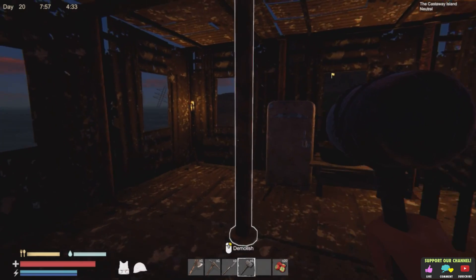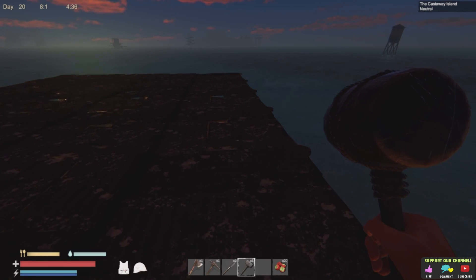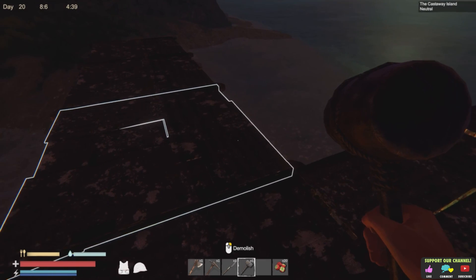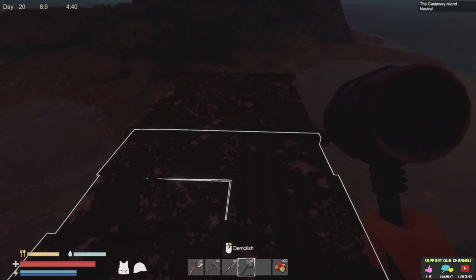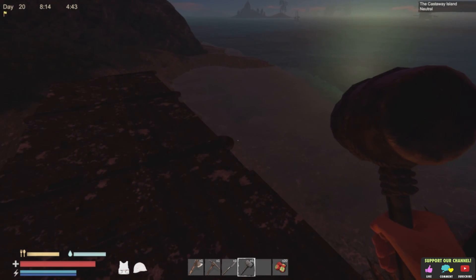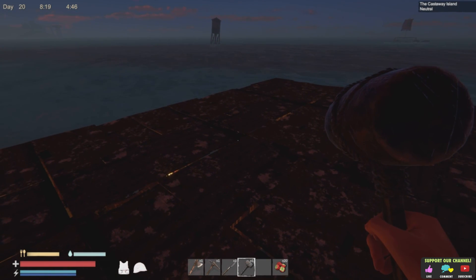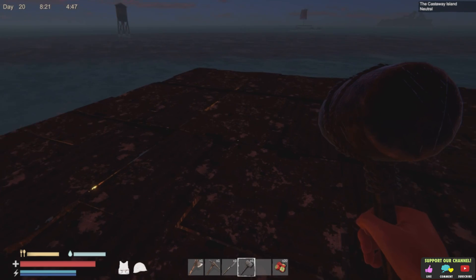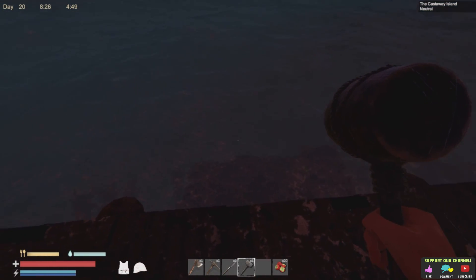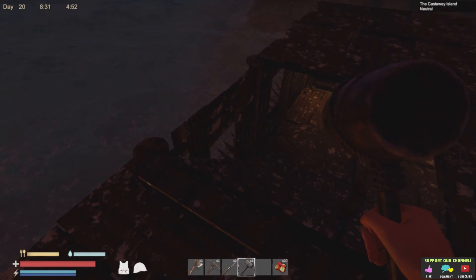That gave us our whole floor. For the next sort of storey, this will probably predominantly be storage. I think we'll stick a bed down this end, and then all the majority of this will be storage. We do have a lot more benches coming — it looks like we've still got our two tier upgrades. We were also wanting to make a boat.